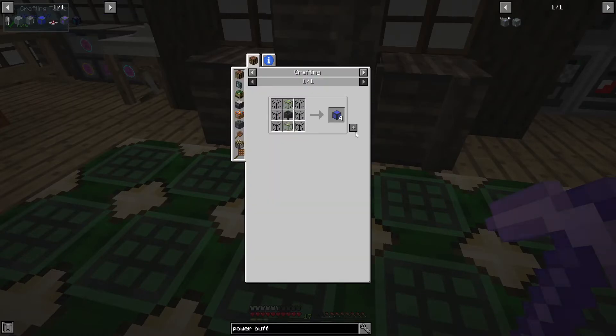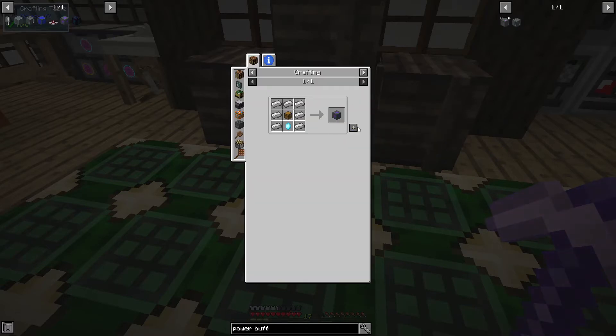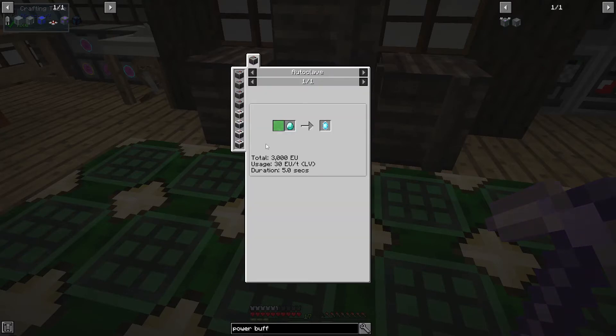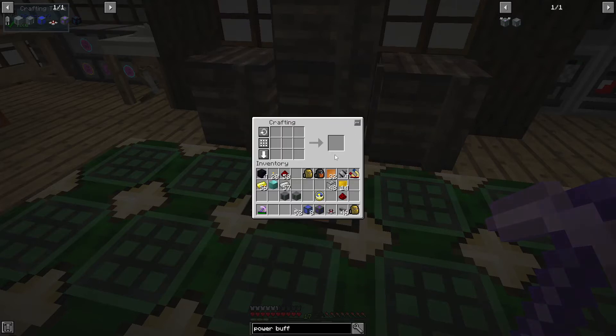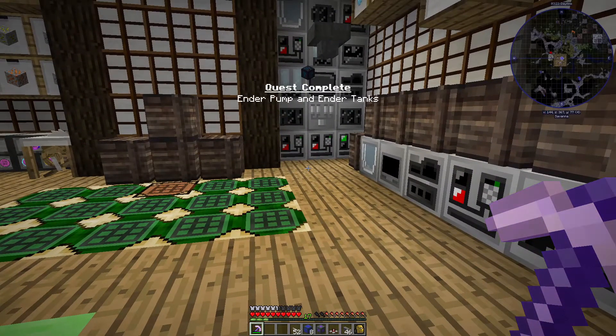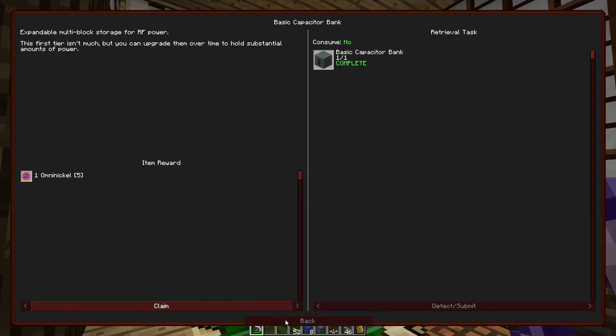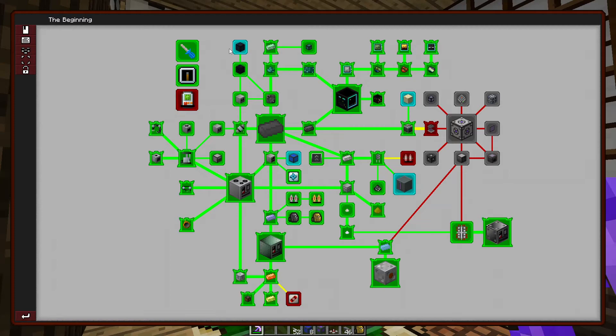Next up we're going to make some endervoirs. Lovely — some of those, and a timer doohickey. We'll make a few clocks I suppose — make those. Timers I think are pretty useful so we can always have more. Some vacuum chests — we have access to the little crystal doohickey right there because we have the autoclave. Lovely. And an ender pump — there we go. And that should be a lot of quests complete! Boom, quest complete. All sorts of quests just completed.